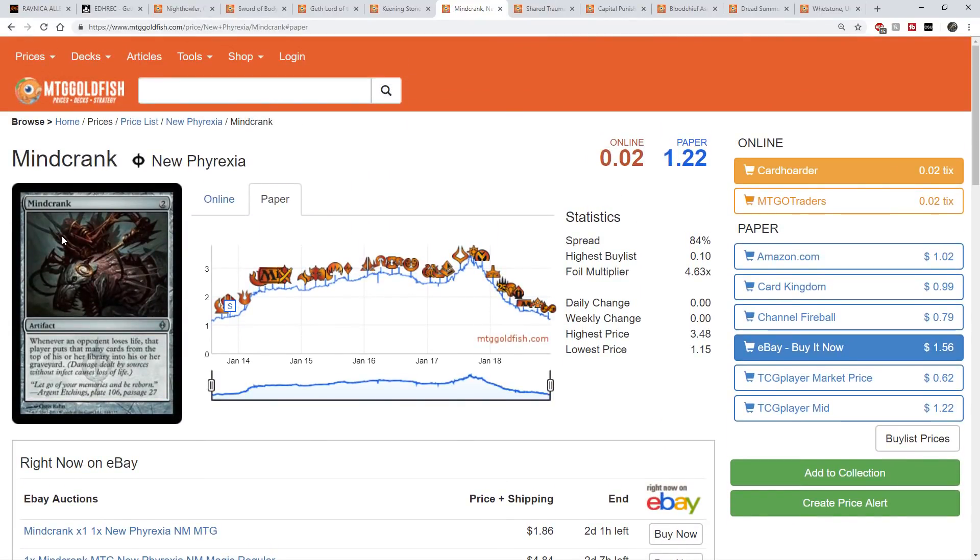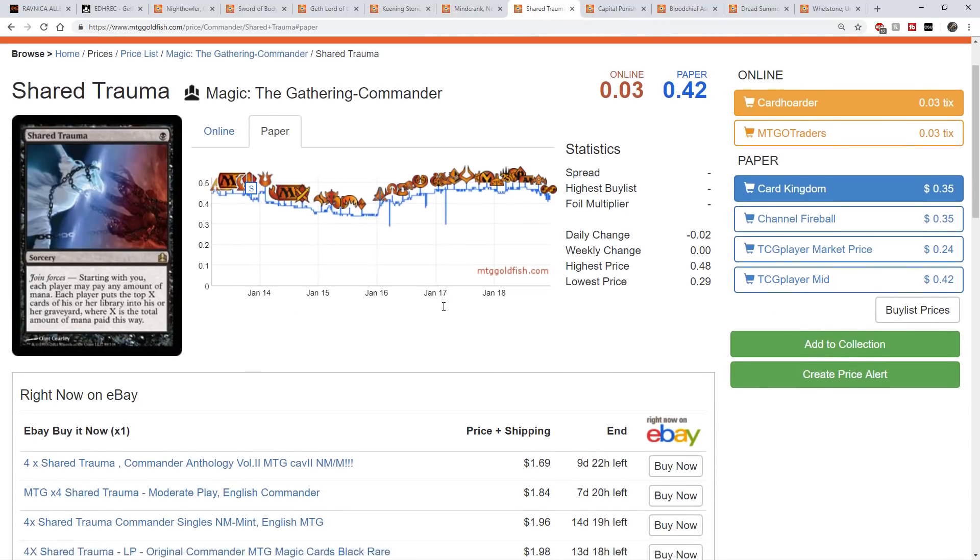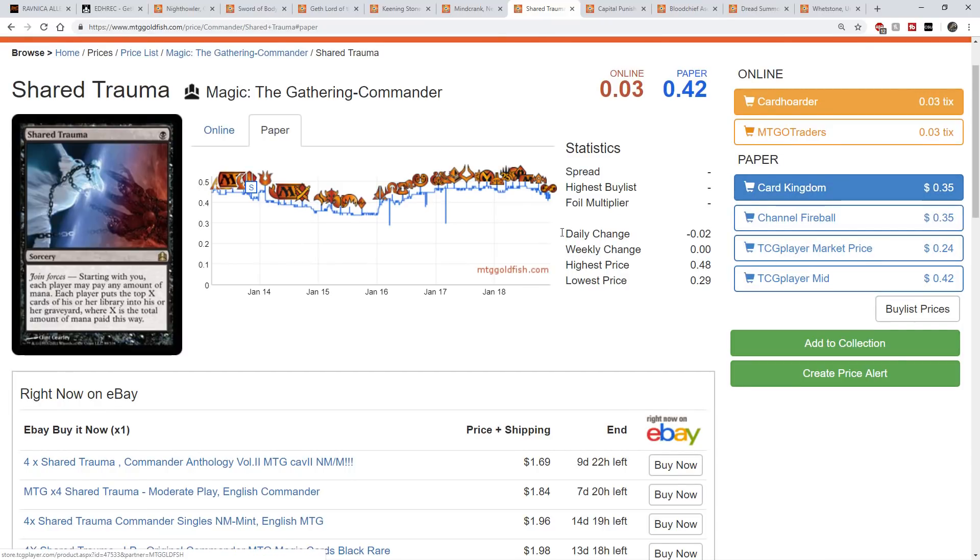Mindcrank reads: whenever an opponent loses life, that player puts that many cards from the top of their library into their graveyard — synergizing with lots of ways to have your opponent take damage and then putting those counters on your commander. The next one is a juicy one: Shared Trauma. You can find it for $0.35 at Card Kingdom or $0.25 TCG market price. It's a Join Forces card. The scenario is: you cast your commander for six, next turn you pump seven mana into Shared Trauma, and each player puts the top six cards of their library into their graveyard. In a four-player game, that's 18 counters on your commander — meaning your commander will effectively one-shot whoever it's attacking.